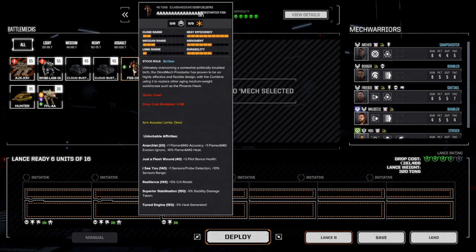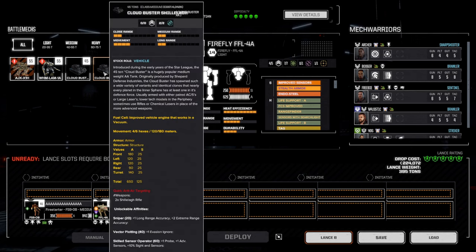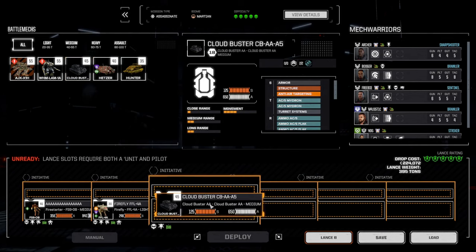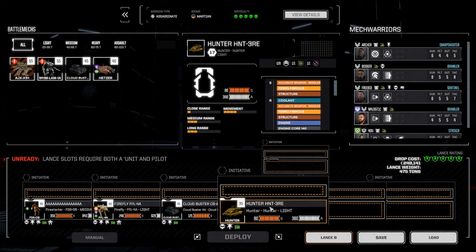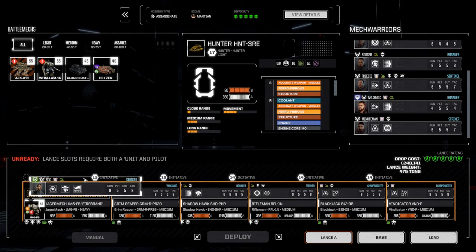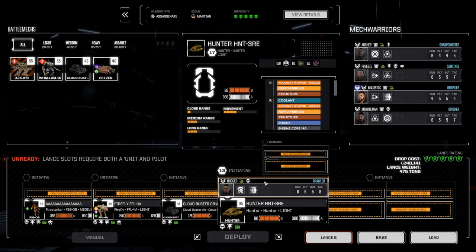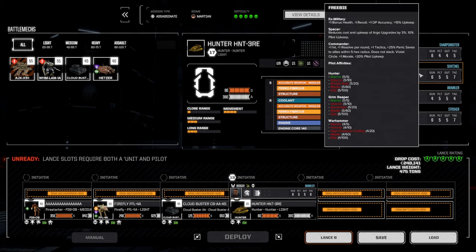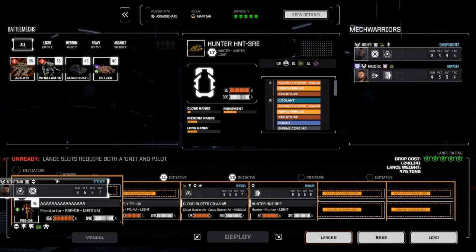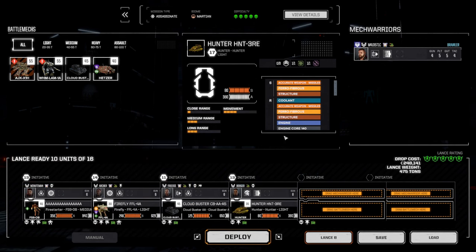We'll need to bring out some more stuff. This is Martian so we can bring out one of the Cloud Busters, and we can bring out the Hunter. Minuteman, you're out and Nog is in. Booger, you're in the Hunter. Freebie, you get the Cloud Buster. Minuteman, you get the Fire Starter. Archer, you get the Firefly. Five shields, five skulls - let's go.